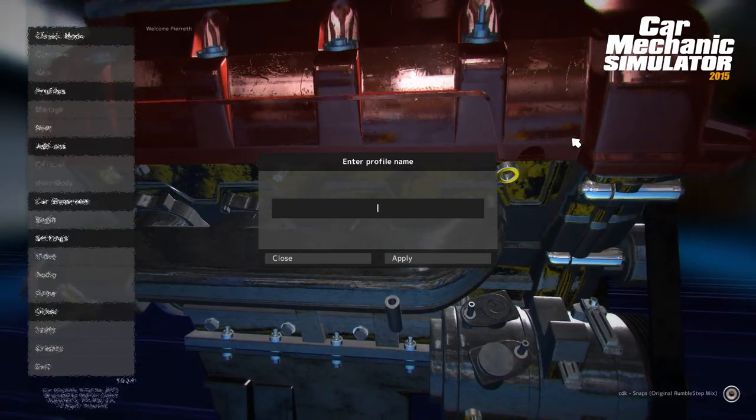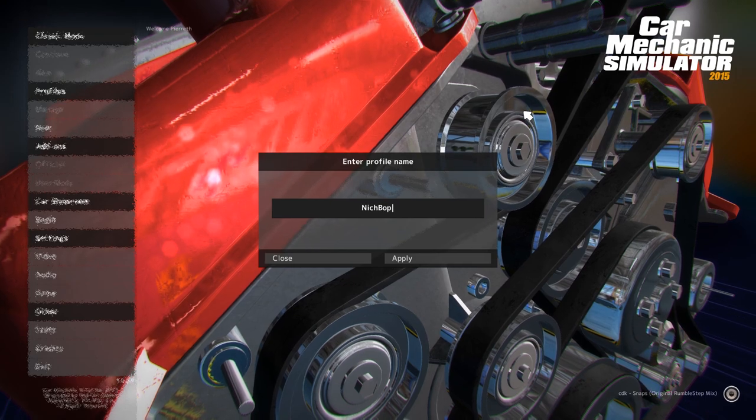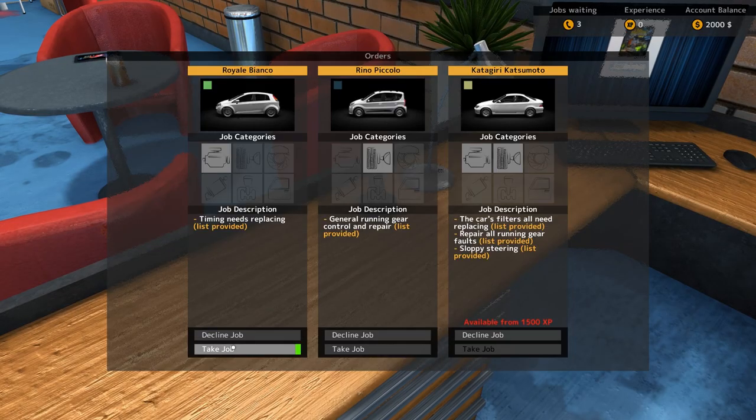I have never ever started this game up before, so this is all brand new to me. Let's see what's going on. Even the cursor looks like Uncle Joe made it. So gross. Nickboy - real tough mechanic name. Pick up phone. Use. Take job. Timing needs replacing. I'm guessing that's a part of the car? Like the wheels?